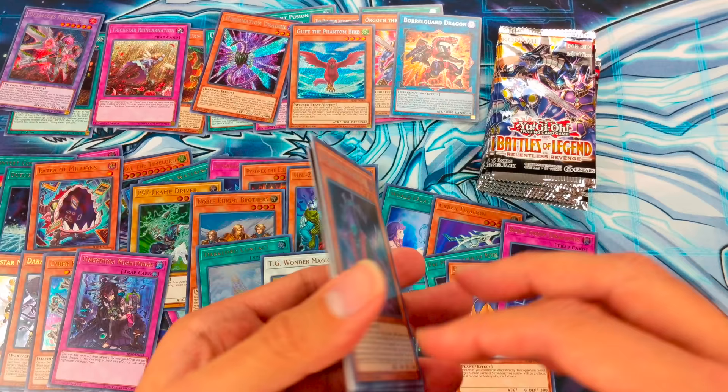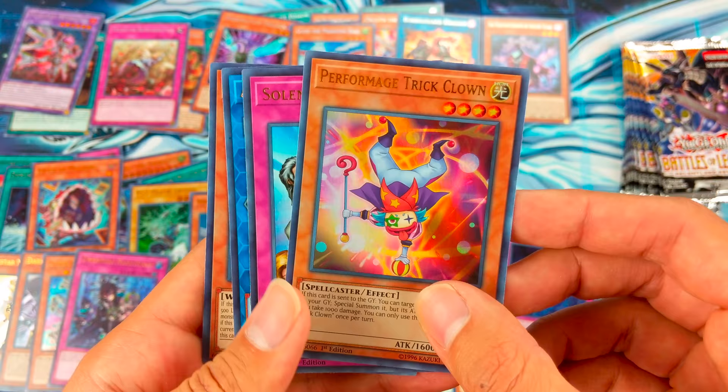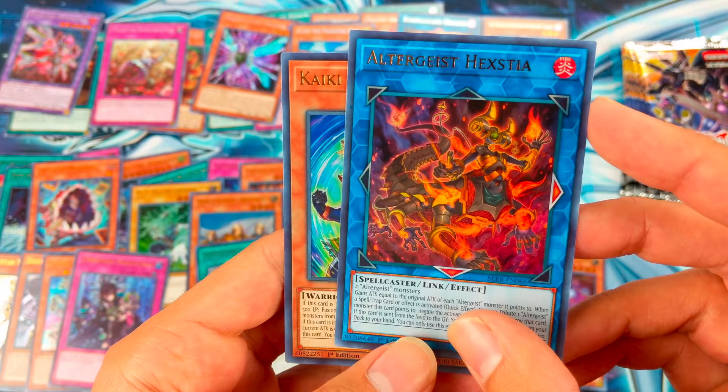Starting off with the Phantom Knights of Ancient Cloak. Perfor Mage Trick Clown, Solemn Judgment, Altergeist Hextia, and Kaiki the Unity Star.